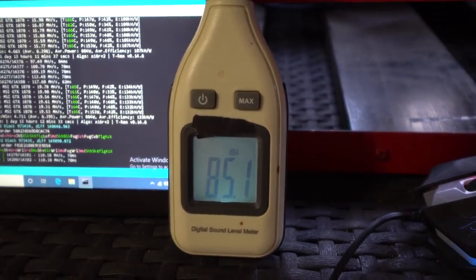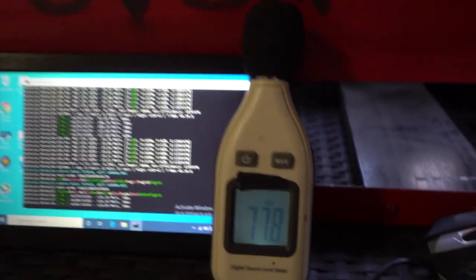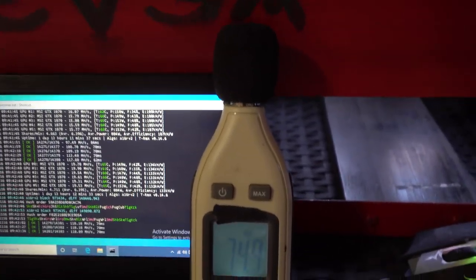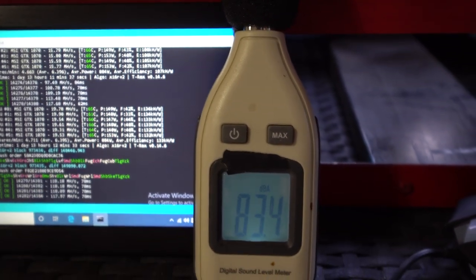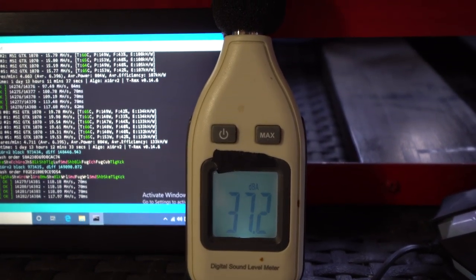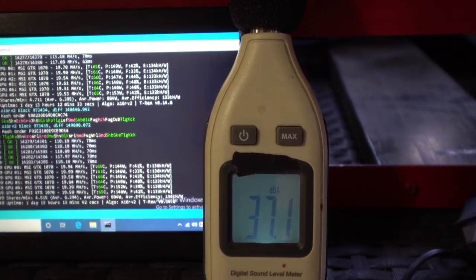That little contraption there is a decibel meter, so you can see how loud this rig is in this room. As I'm talking, you can see it popping up to about 70 to 80 dB. When I'm quiet, we're at about 36 dB — pretty quiet on that side.